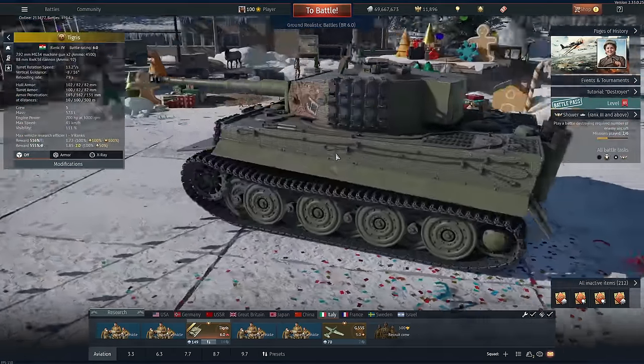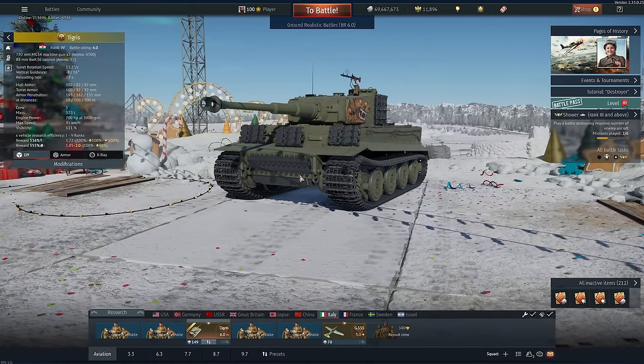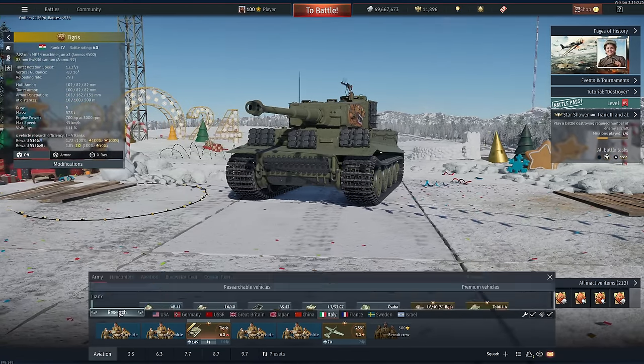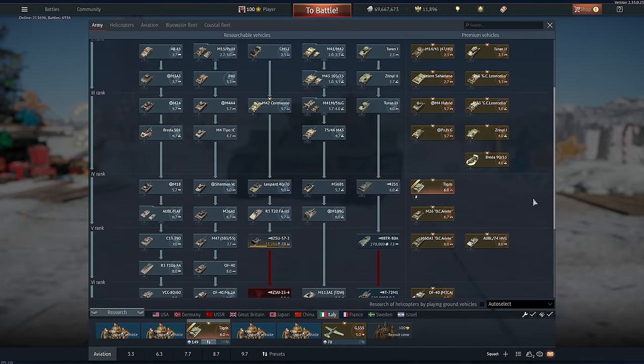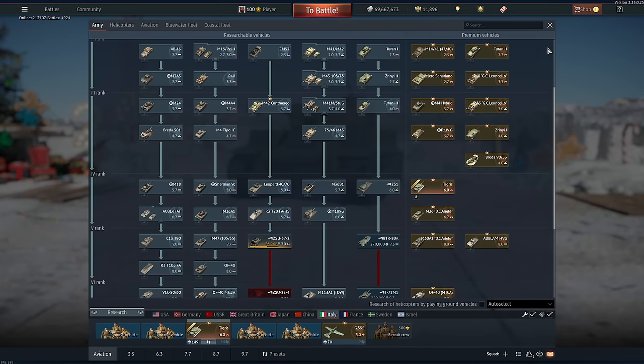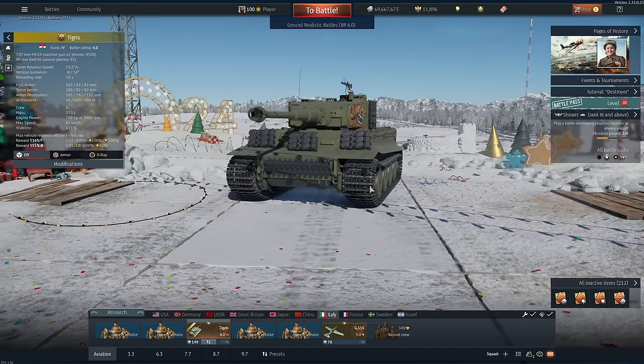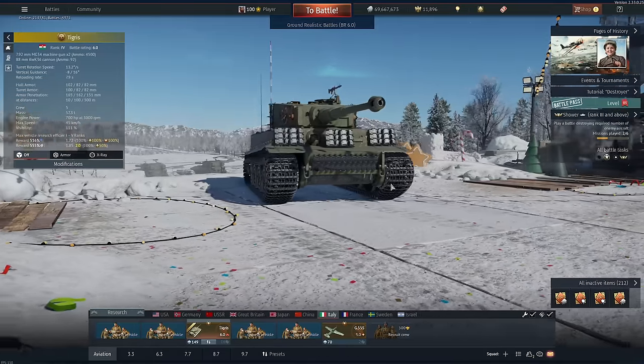I had a quick double check and this is actually Italy's first heavy tank — that's pretty crazy. This would have been a really good addition to the tech tree, I would say, rather than it being a premium vehicle. But it is here and a lot of people enjoy a Tiger, so now you get one for Italy as a Hungarian hungry hungry Tiger. I love the Tiger 1 and I will use any excuse at all to play one.